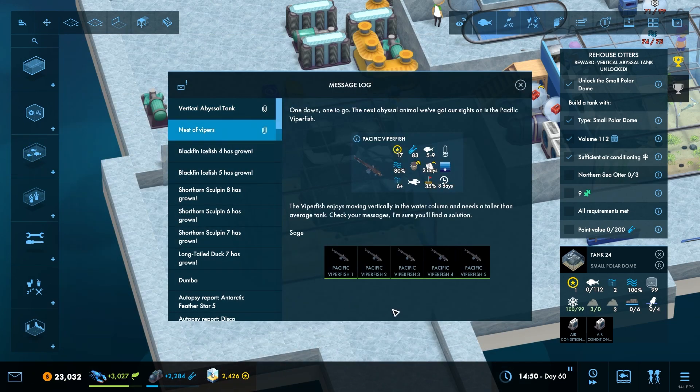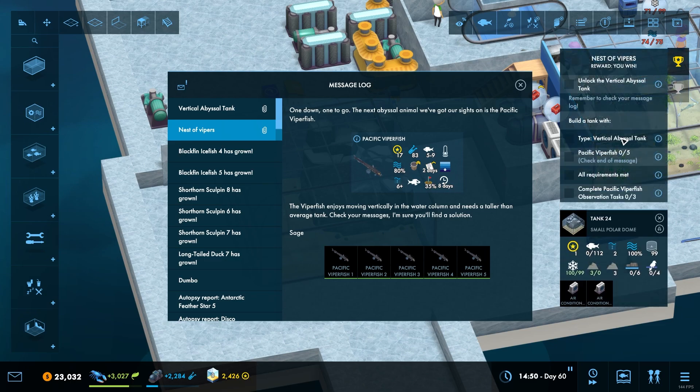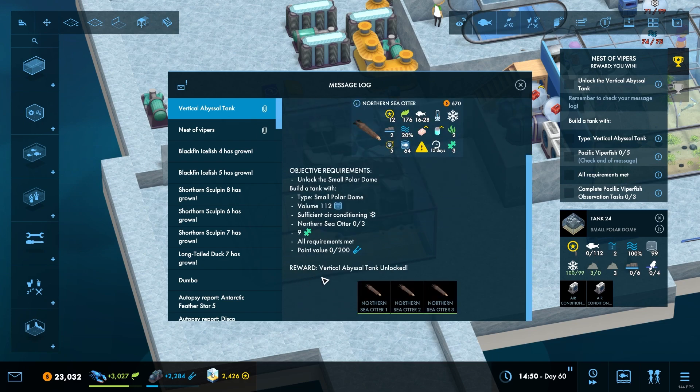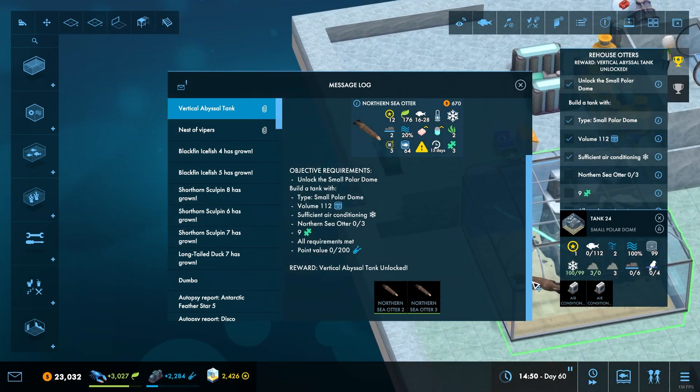These are bullies - they'll pester wimps. If there are more than one, the combined size of pacific vipers must not exceed 35 attack capacity. They will grow in eight days up to size nine, must be a super chilled tank. The northern sea otters will probably be fine with a super chilled tank. Live sand shrimp requires a tank depth of six - this is the vertical abyssal tank we need for that.